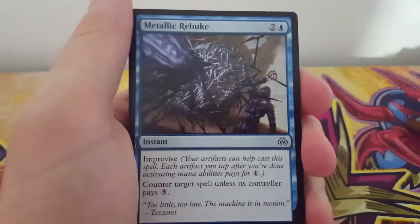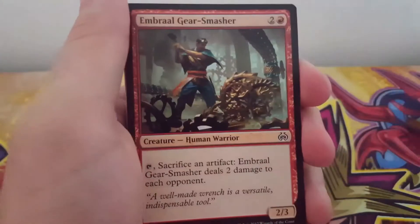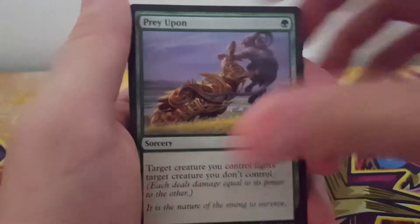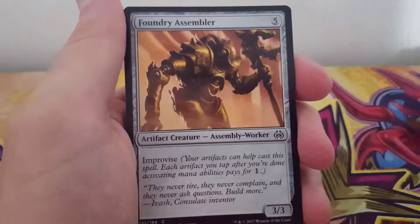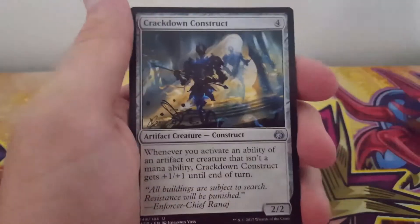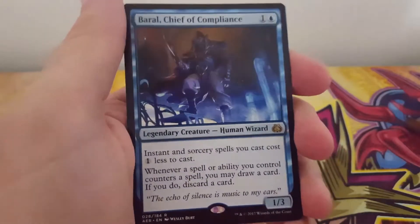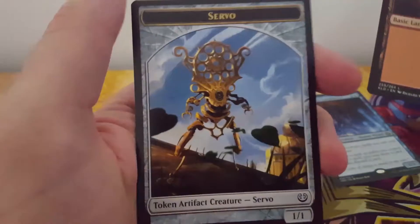So what was this — Aether Revolt, wasn't it? Metallic Rebuke, Dawnfeather Eagle, Embral Gear Smasher, Fourth Bridge Prowler, Prey Upon, Aetherstream Leopard, Welder Automaton, Foundry Assembler, Aether Poisoner, Night Market Guard, Skyship Plunderer, Aeronaut Admiral, Crackdown Construct, Baral Chief of Compliance. I love that card but I've already got it. Mountain and a servo — it's a cool looking servo though.